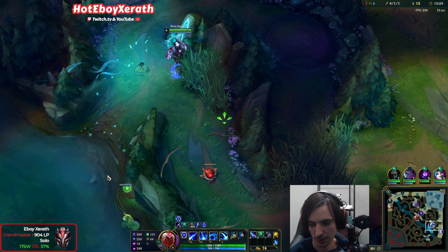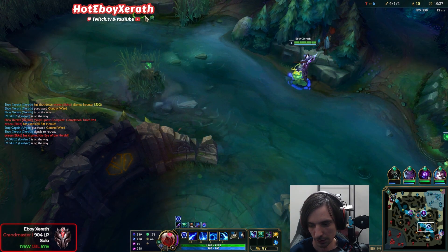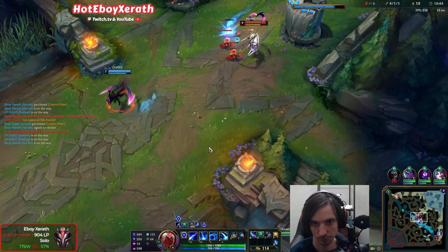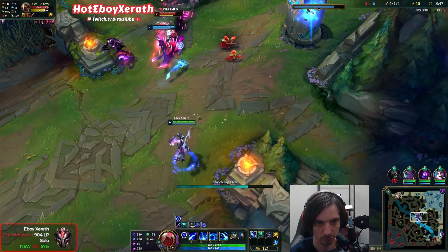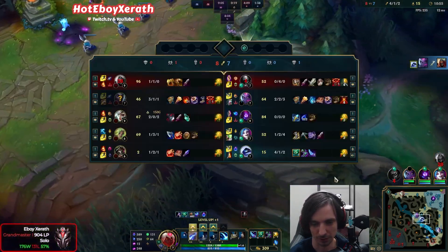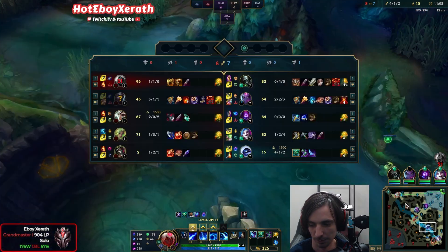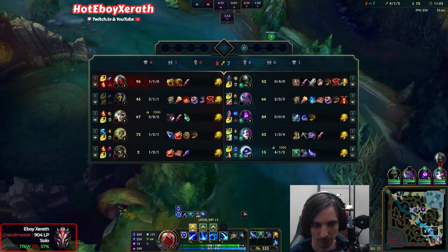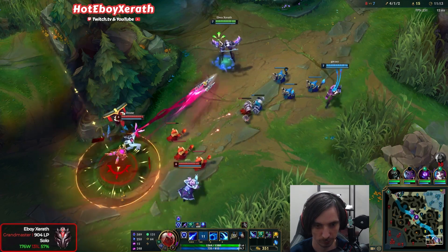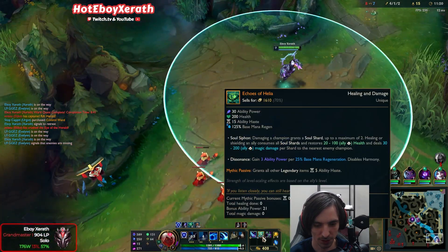Going to ward this. Looks like she warded dragon. Echo's top — we can kill that here. Let's pretend I didn't miss everything. I should have walked up close; I just didn't want him ulting me to get away. But it kind of worked out. Our top lane's kind of having a really rough time. Nice damage. It only gets 30 AP, not that much, but a lot of mana regen, good health, good cooldown reduction — it's pretty good.